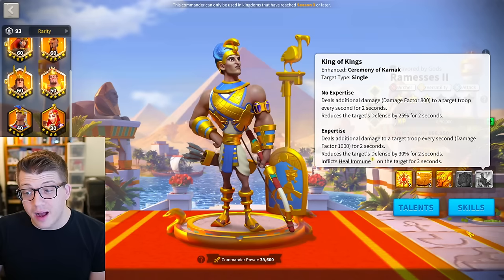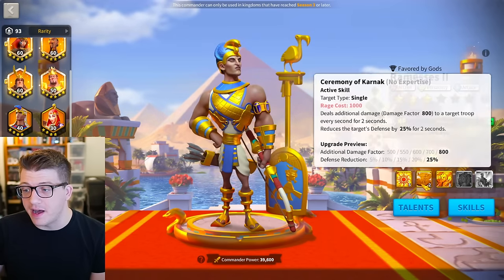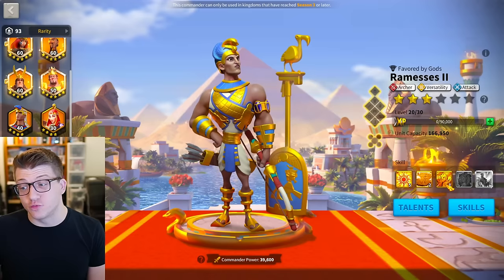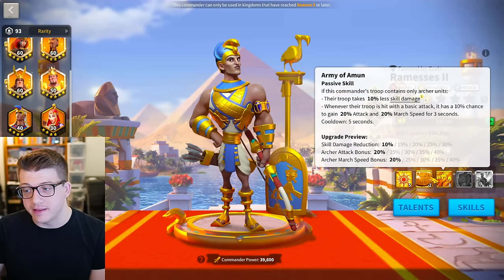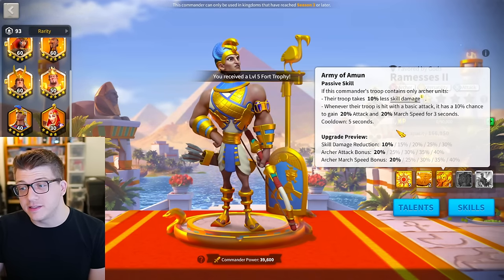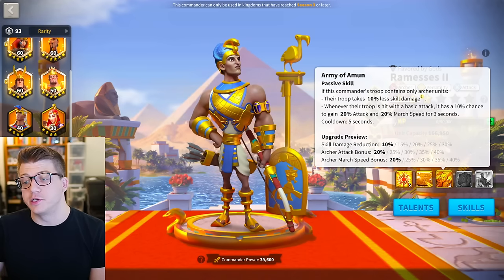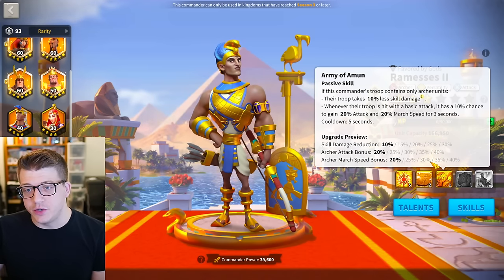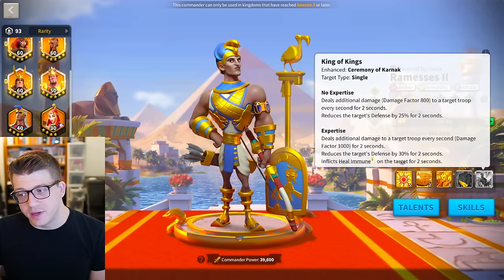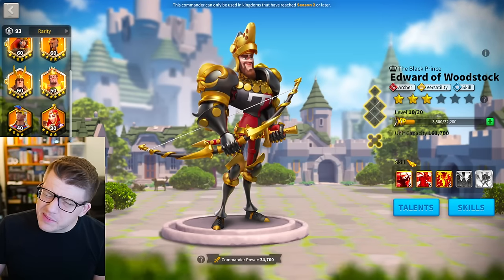Ramesses is outclassed by a lot of commanders these days, so probably want expertise if you're using him in the open field. Minimum viable would be 5551. I really like that he takes 30% less skill damage on the third skill — that's really solid. Plus bonus attack and march speed when hit by a basic attack, giving 40% bonus march speed to help run away. But do you really want stats to run away? So if you're going to use Ramesses you probably want expertise, but if not, 5551.